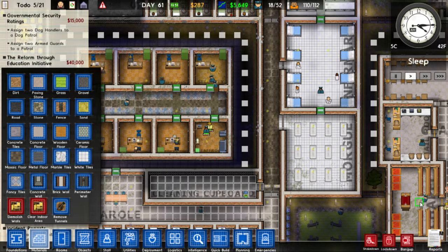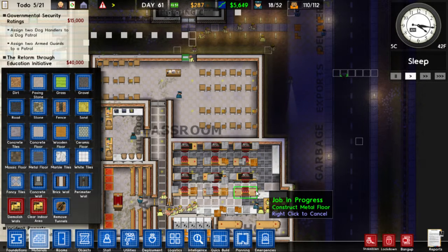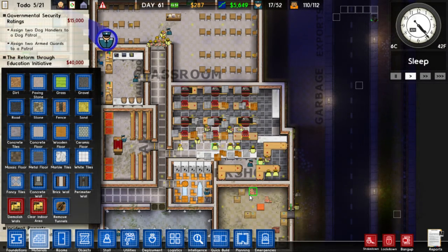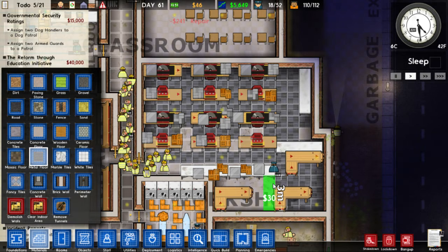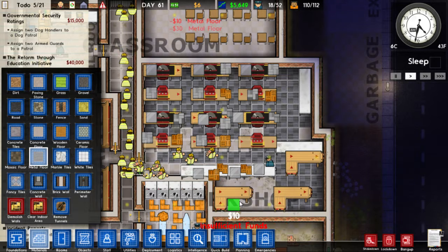Other than that, this is pretty good. So you guys are doing good for now. I believe I put metal floor in the workshop before — a different workshop. I guess it does look nice though. I'm playing Tetris with floors.